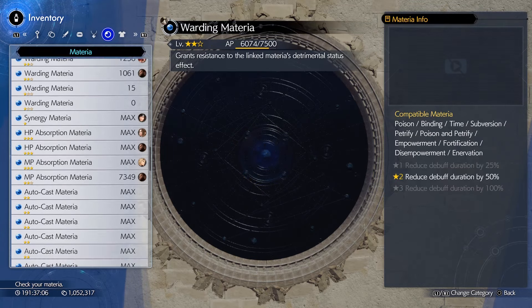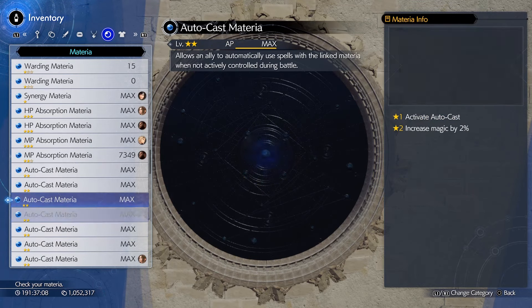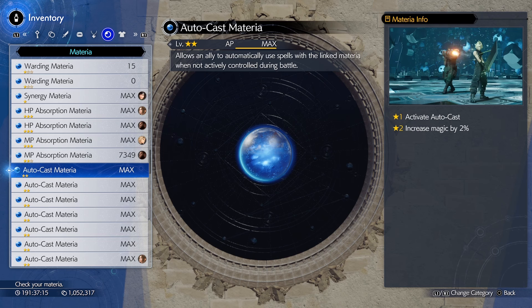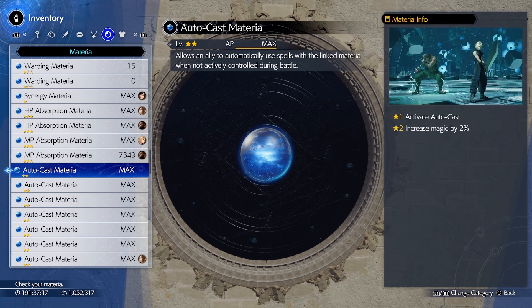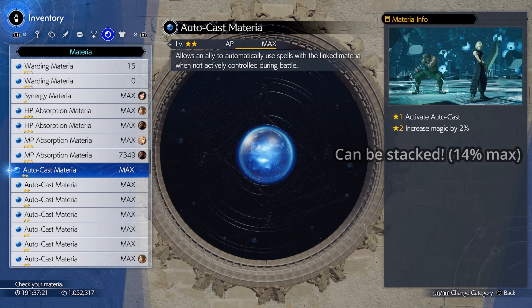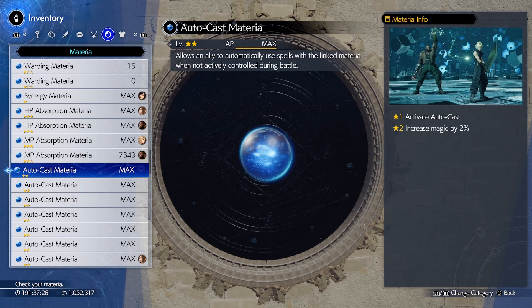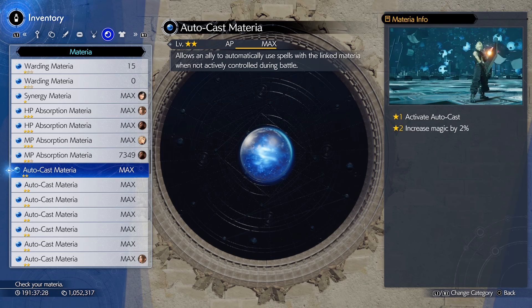So we're gonna just do this one by one. The first one we're gonna go over is AutoCast. Like I said, this basically replaces AutoCure. Unlike AutoCure, it doesn't have a use limit. And when you level it up, it gives a nice small magic boost, so your magic is a bit more powerful. But since it's a blue materia, you have to link it, so it uses two slots.